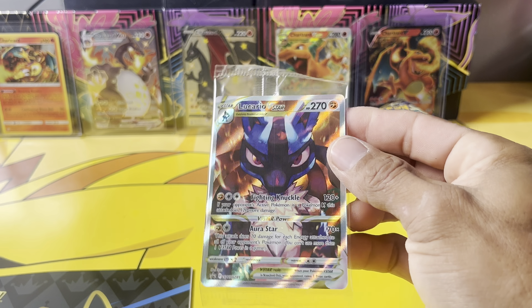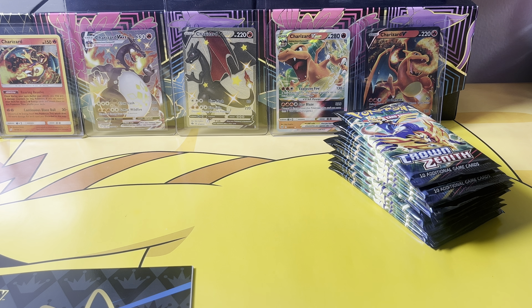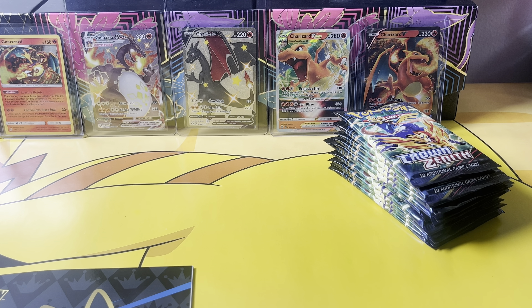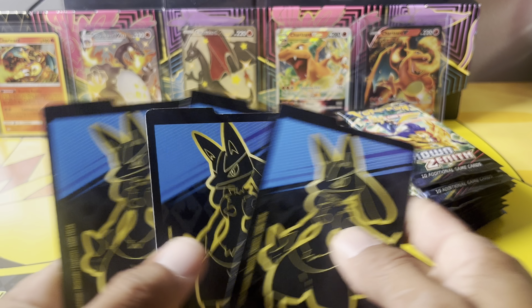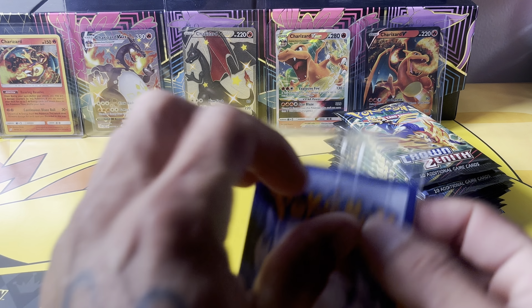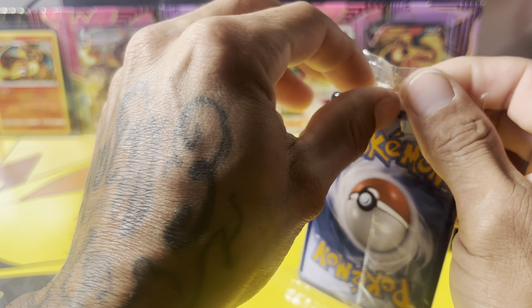We actually got the Koraidon V-Star promo, and there's a code card for you guys. Before we get into the opening, we're gonna look at the book. Got the Koraidon sleeves — beautiful sleeves, I'm a fan. Here are the dividers. We got lots of energies from all the ETBs that we've opened up here, and of course damage counters and all that good stuff.